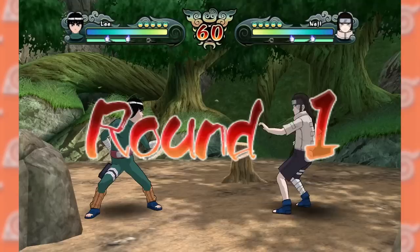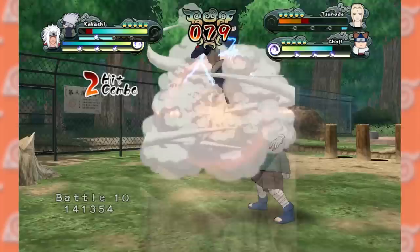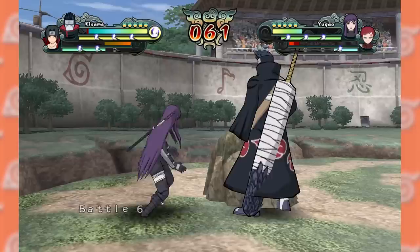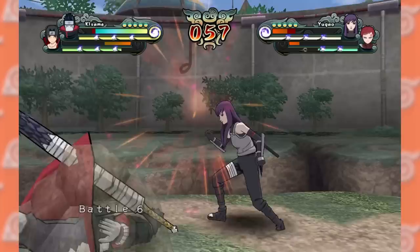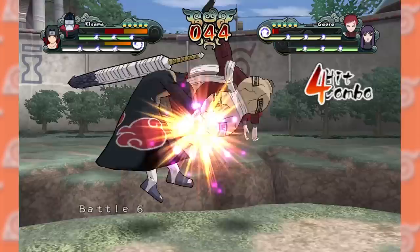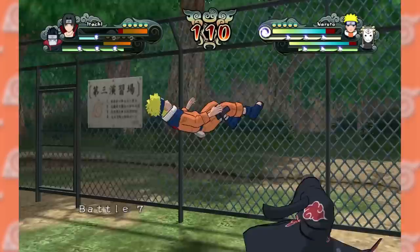All of the following modes have either a one versus one or tag-in option. Player versus CPU is the standard versus match. Score Attack has you fight ten matches against CPUs aiming for the highest score based on hits and remaining HP. Time Attack mode is the same concept but the goal is to win as fast as possible. Survival mode has you fight as many battles as you can, with HP only restoring a little between rounds. This game has a really good survival mode — the difficulty slowly ramps up in a way that makes sense, and the tag-in character made it way more interesting.